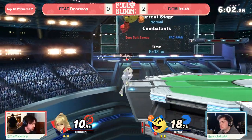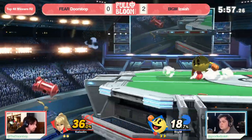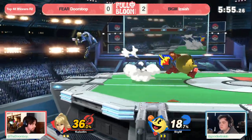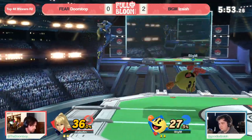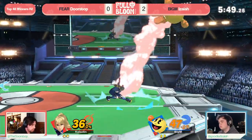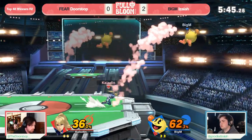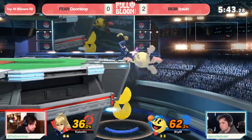And you know what — they want to make it. They are the number one seed at this point, but Isaiah showing up and showing that as 31st seed, they're going to make the upset and maybe take that top 8. But Doorstop still got something to say about it — look at that fair to go ahead and get that tech chase with the water boost. We've seen it a couple of times, and Doorstop keeping it clean, showing just how familiar he is with this matchup.